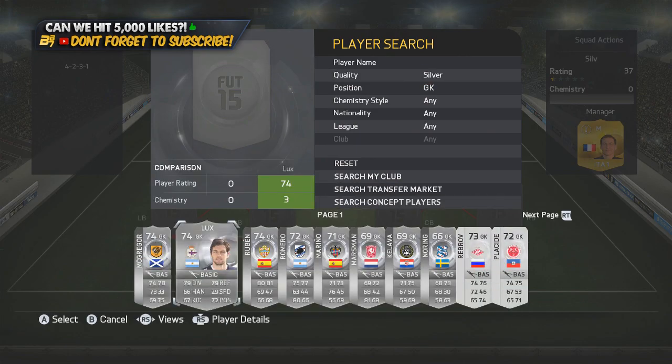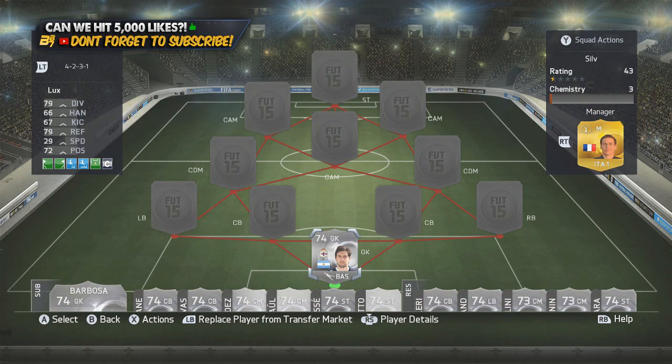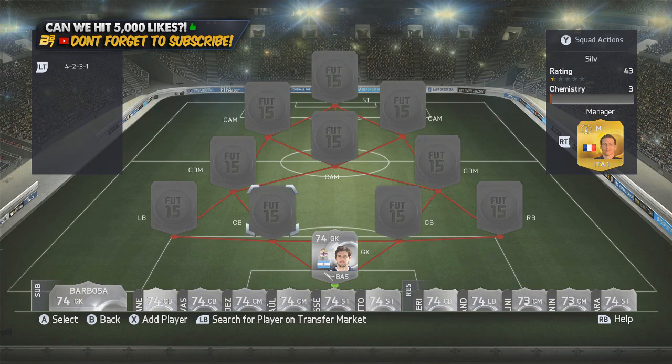In the goalkeeper position we have Looks — Looks is a very tidy La Liga goalkeeper with 79 diving and 79 reflexes. I enjoyed him; he didn't really concede many goals, and he did it well.